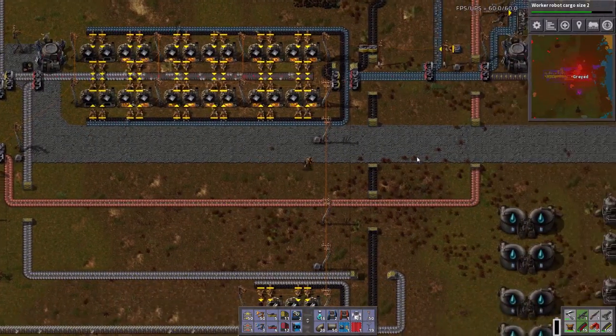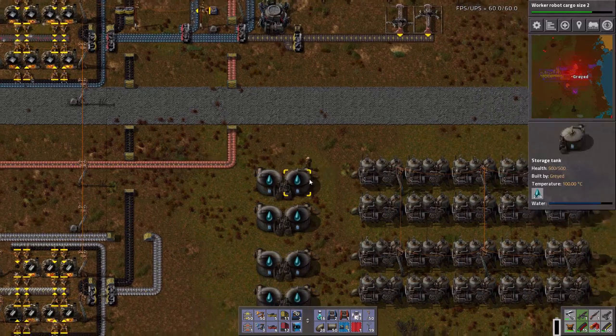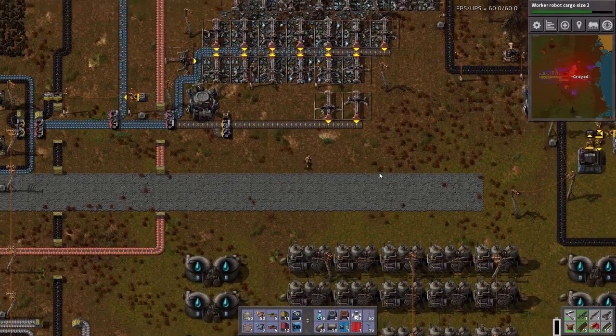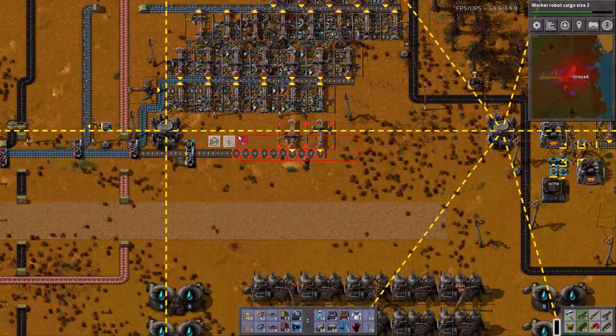Welcome back to Factorio. I just realized that day had started up. I wanted to take a look at the water, see how low they got. They're right around 2k. The engines are off, so obviously they've gotten some water from the boilers.